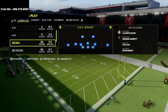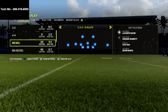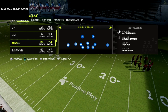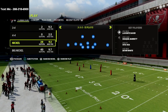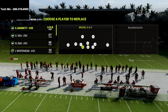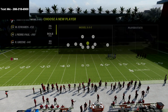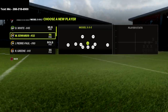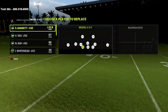What they did was they subbed in safeties at the linebacker position. The reason why they do this is because that makes the defenders jump better in pass coverage. Linebackers, unless they have the lurker ability, they don't really jump. So as you see here with the Buccaneers, I've put safeties in — Whitehead and Winfield. Lavante David has the lurker ability, but I could also sub another safety there, and most people did.